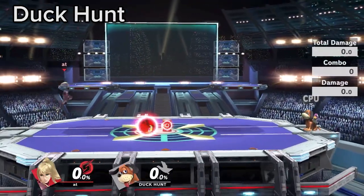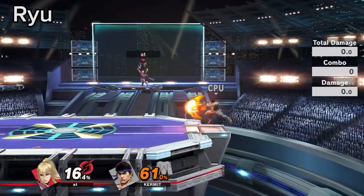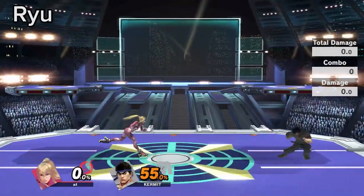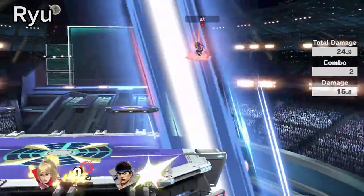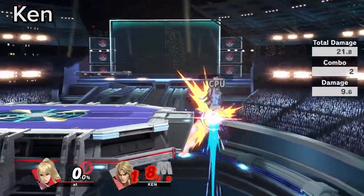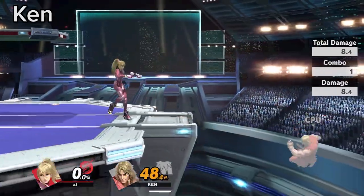Use Zare against Can to hit it back at Duck Hunt. Zaring as a ledge trap can be very useful to discourage Hadoukens from the ledge. You can also short hop over both Hadoukens in neutral. If Ken does a short Shoryuken that hits through the stage, you can down smash or down air his fist hurtbox.